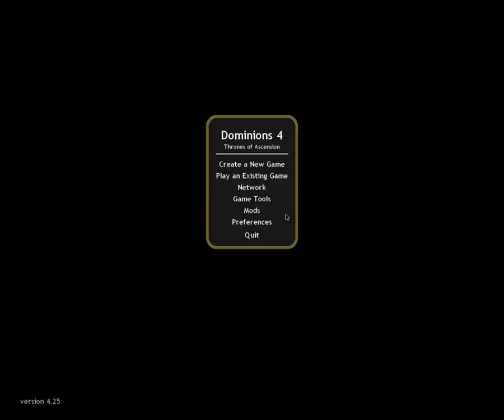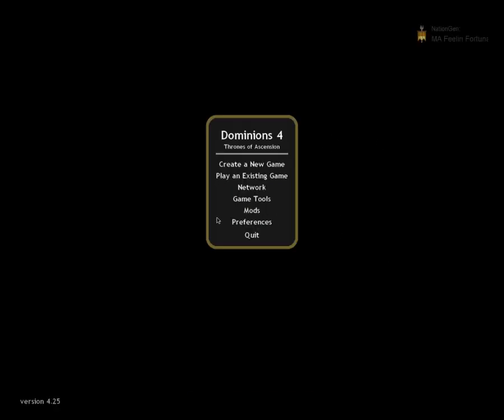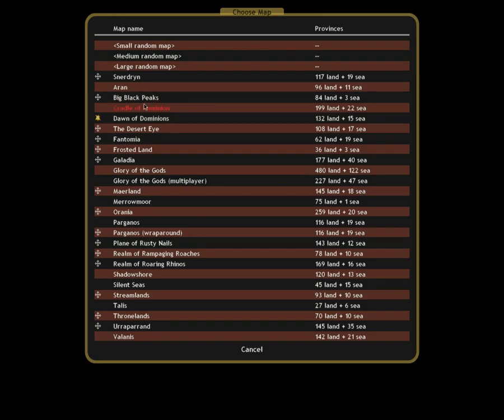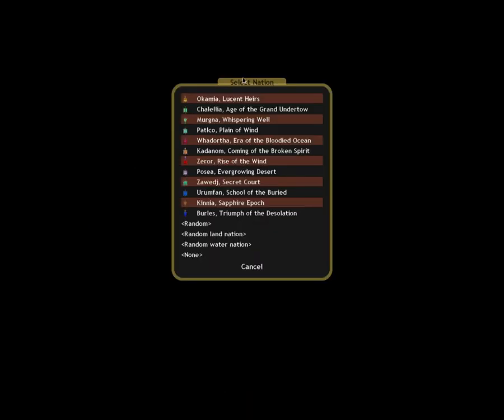And then close it down. Let's go into Dominions itself. Open up the mods. Let's go with MA Feeling Fortunate. Create a new game. Let's just go on Bligbat Peaks. And we'll see the kind of things we've made. We have Omegia, Chalelia, Mergner, Patlko.